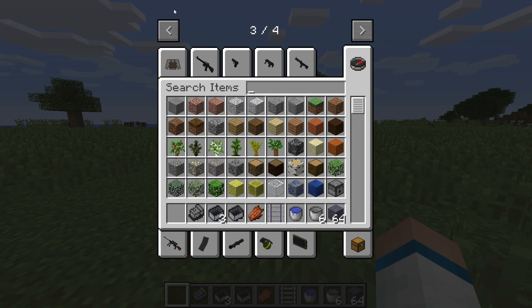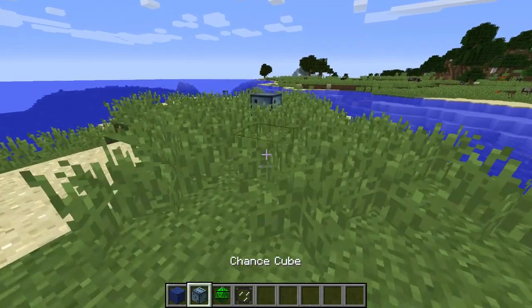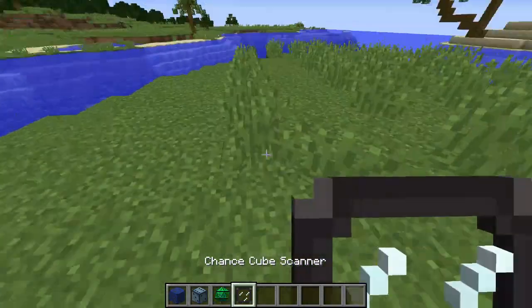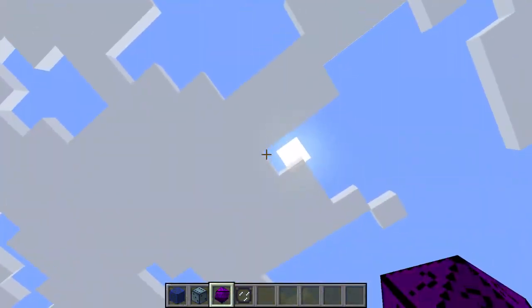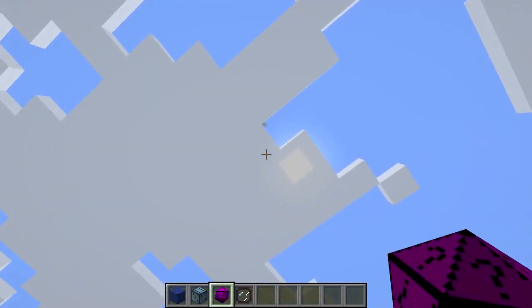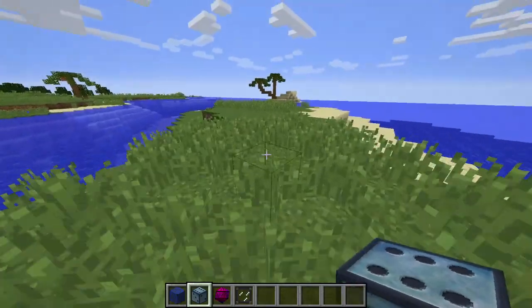Number 9 is Chance Cubes. It's a mod that adds in chances for rewards or punishments — hence the name Chance Cubes. It can do anything to you in Minecraft, even create a flying island up in the sky that you can live on.